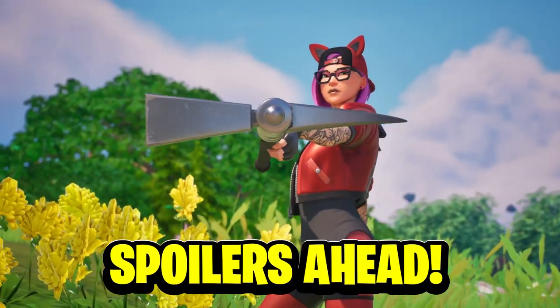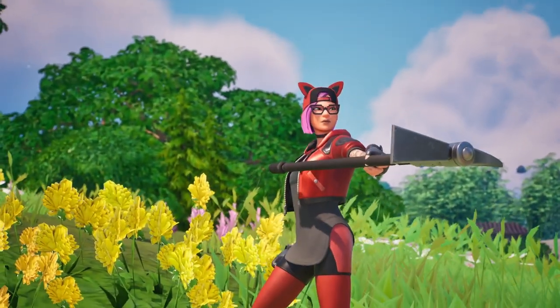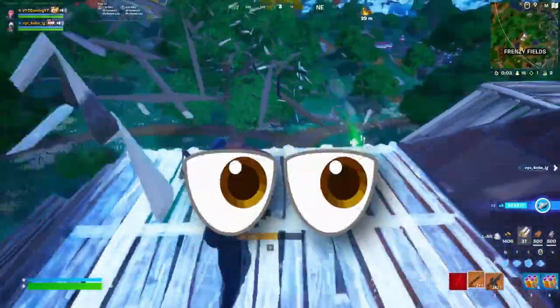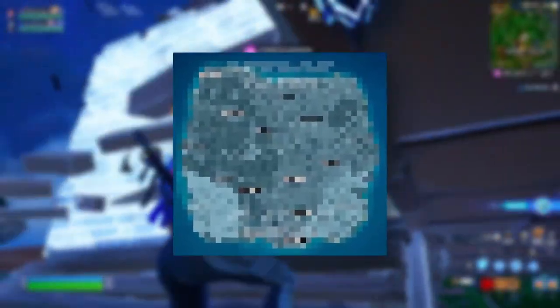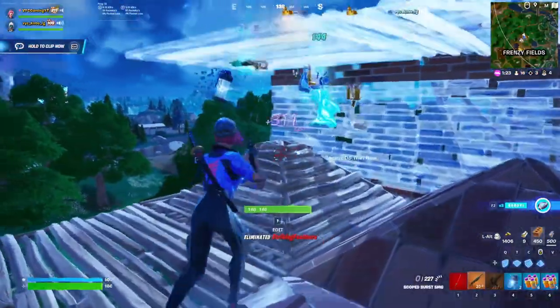Fortnite leaks are coming in by the hour, and if you don't want any spoilers of next season you should be crawling into a hole at this point or just basically stay off the internet. The battle pass for the OG season has officially been leaked, showcasing all new weapons, items, skins, and the official graphics of the new OG season.